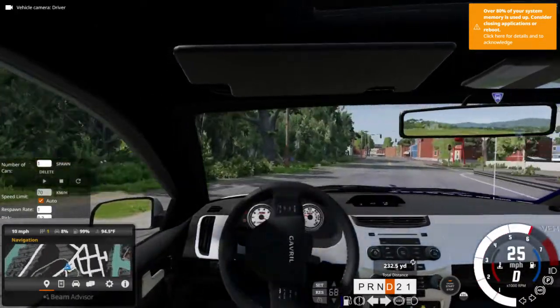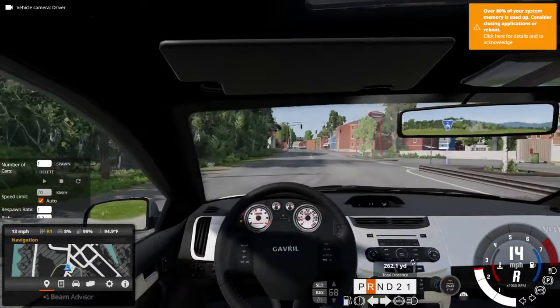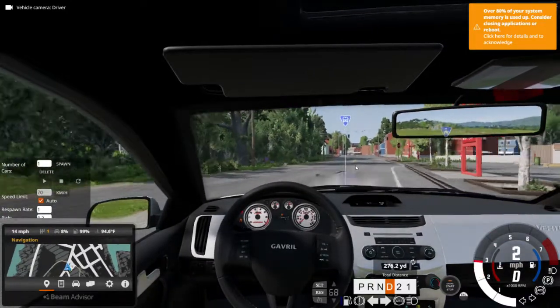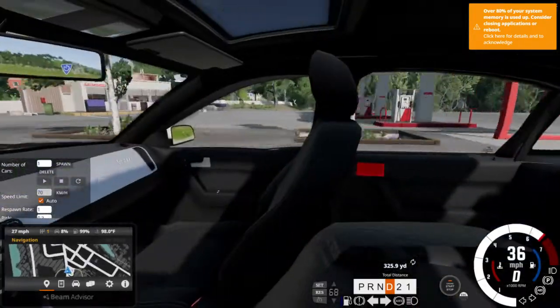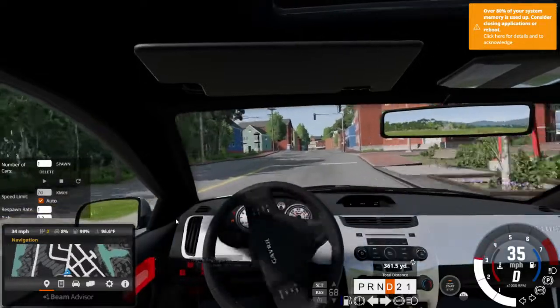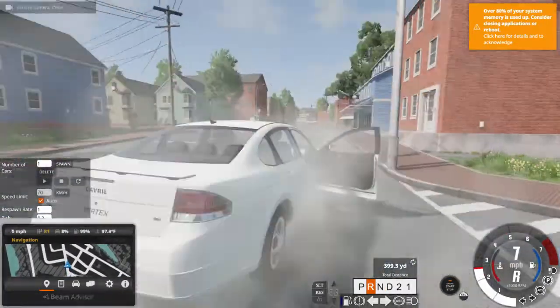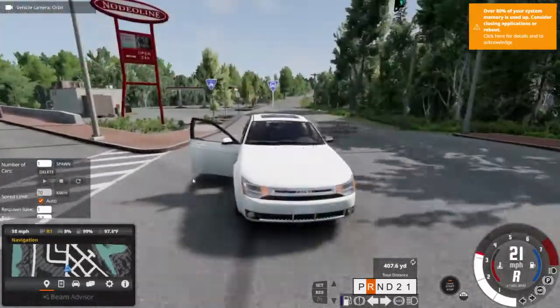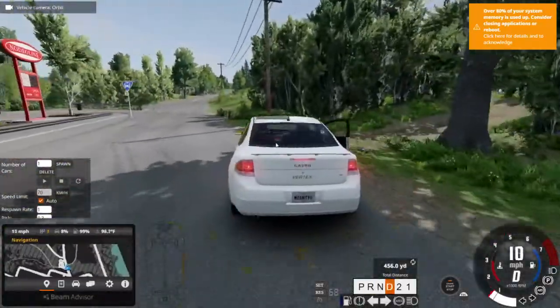The doors aren't really important. Seatbelts are what's important. We've even got some realistic check engine lights and lights on the dash. Thing told me I'm missing the door. I was like, that's still there. I like this mod — it's a little better. I'm gonna knock this thing through its paces.